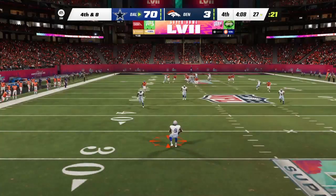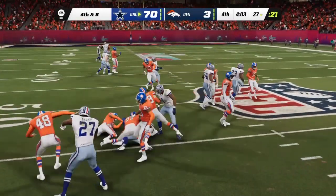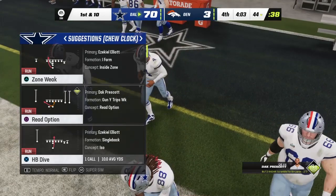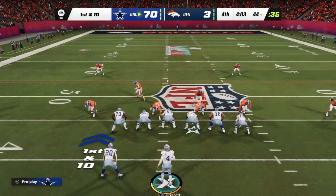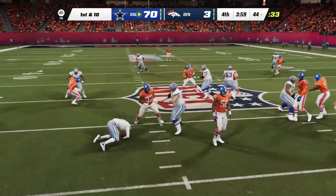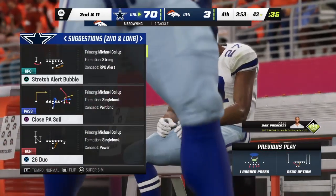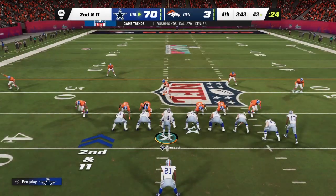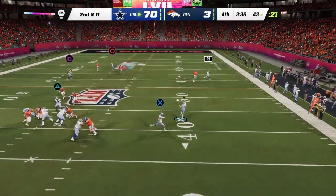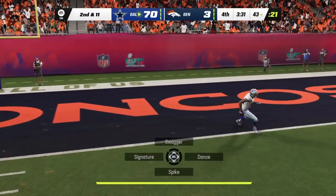He punts it away — fielded at the 33. Nice punt but good work on the return for 11 yards. The Cowboys take over with a first and ten at their own 44. The drive starts with an option left — officially a one-yard loss on second and 11. Play fake to Elliott — Prescott on the run — he'll throw it back deep over the middle — a fight for it — caught! What a catch.